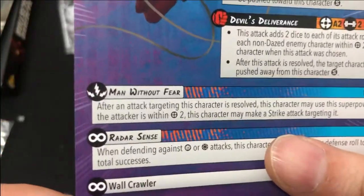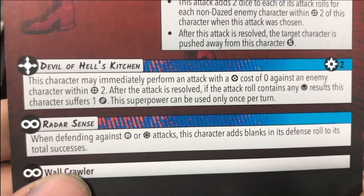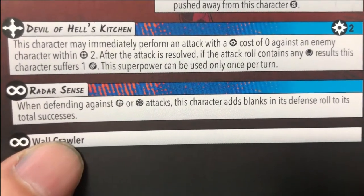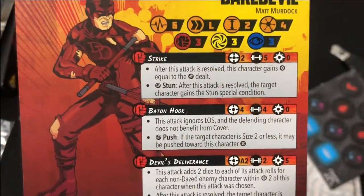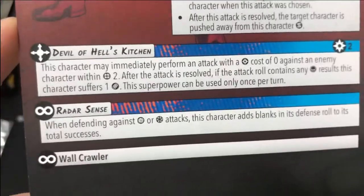Devil of Hell's Kitchen - that's neat, definitely different. When he's hurt, he's pissed. This character may immediately perform an attack with power cost zero against an enemy character within two. After the attack is resolved, if the attack roll contains any skull results, this character suffers one hit. The superpower can only be used once per turn. He's only got 6 HP on this side and 5 on the other - might need somebody that can heal him.